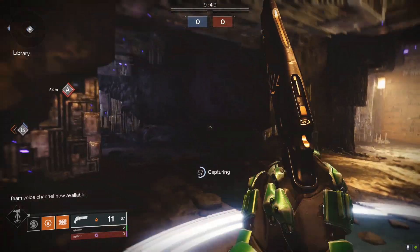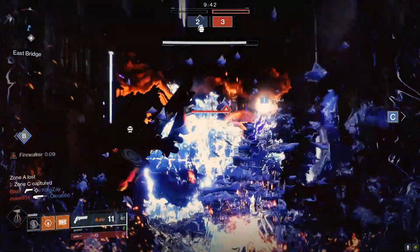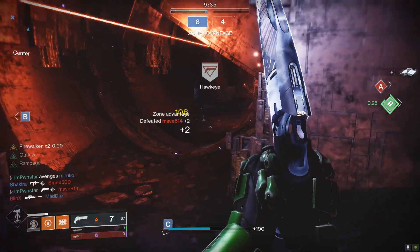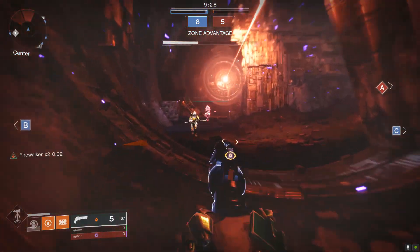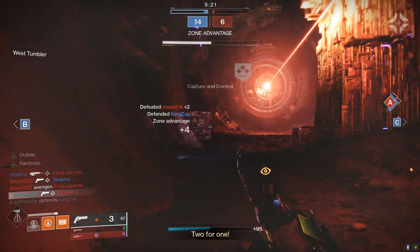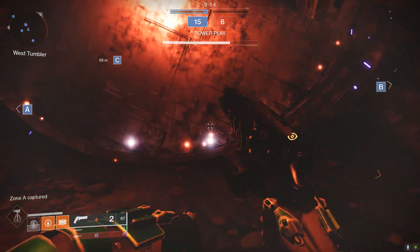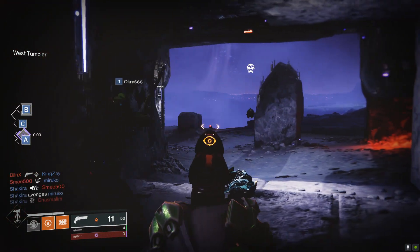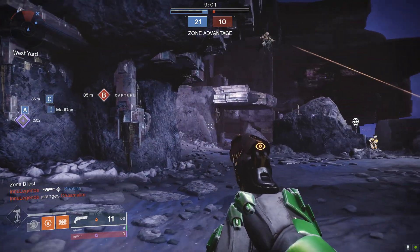I did some testing in Crucible with a variety of stasis interactions. Slow still felt very limiting — I'm not sure I move any faster inside of it. More testing is needed, but as a first impression, I can no longer be frozen inside of Duskfield Grenades or the Hunter Tornado ultimate. It doesn't freeze me, though I'm still quite slow. Interestingly, being slowed grants Tier 1 Firewalker, and being fully frozen grants Tier 2.